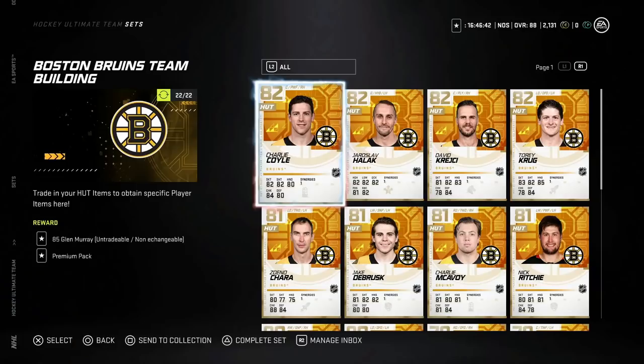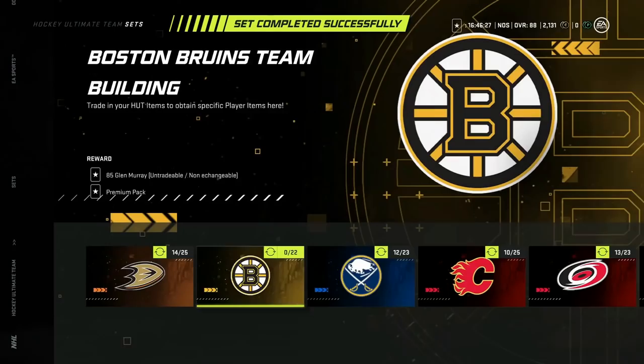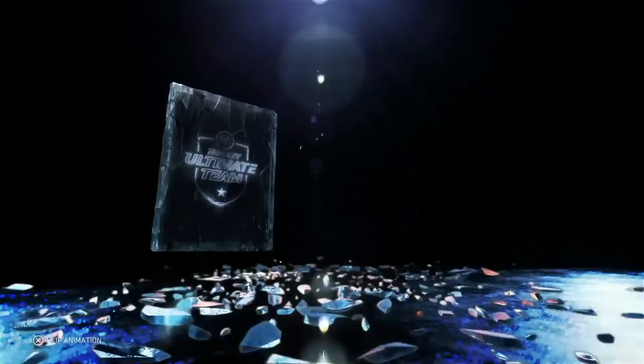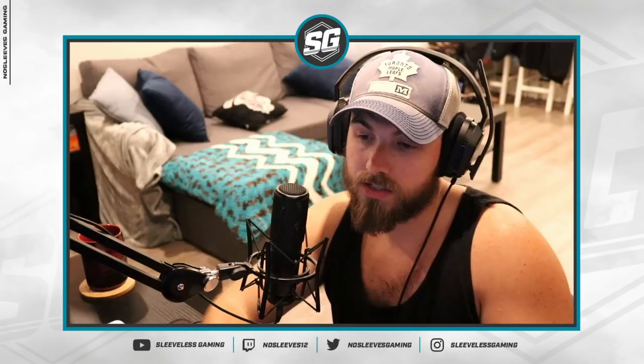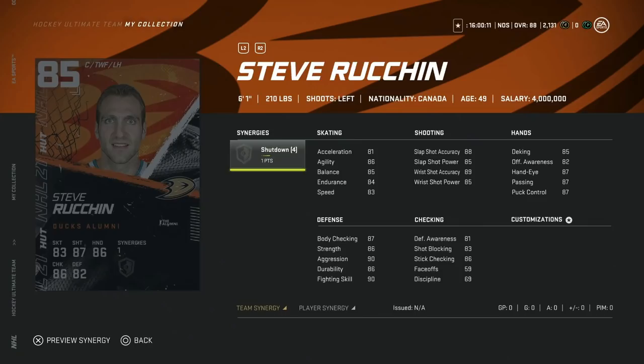Today we are going to go over all of the Team Builder cards now added in my collection. These are the cards you can get by completing the team-based sets. For example, if you complete all of the Boston Bruins cards, you get an 85 overall reward. This video is mostly about showing you which ones there are so you can plan accordingly, because some aren't worth the cost — not every gold player is going for minimum coins anymore.